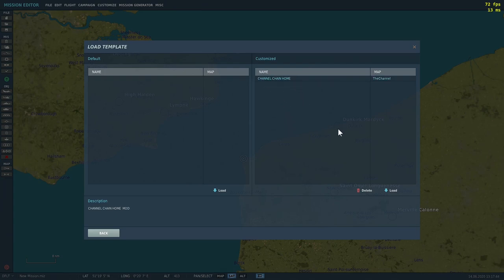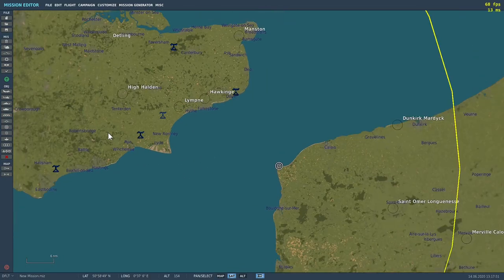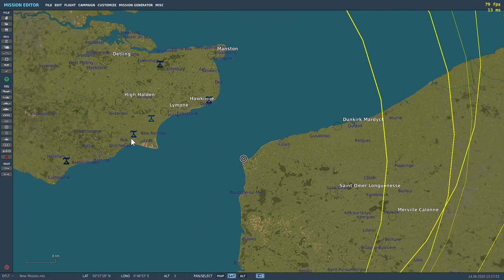Channel Chain Home is here, so hit Load and there you go — it puts in all of the sites for you automatically. Now all you have to do is set up the mission as I'm about to show you. Bob's your uncle, fine's your aunt, job's a good one — let me show you a mission with all of this in.